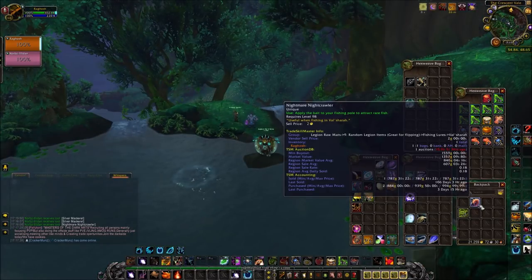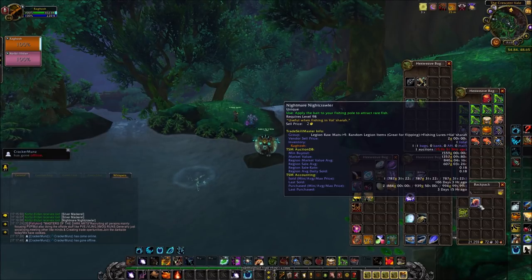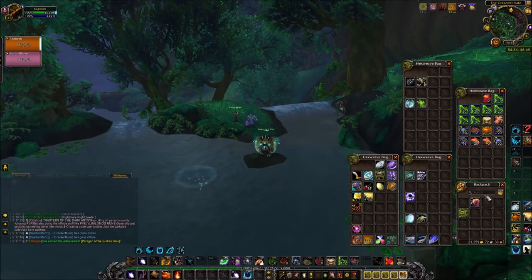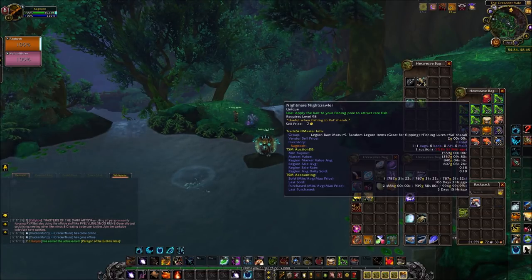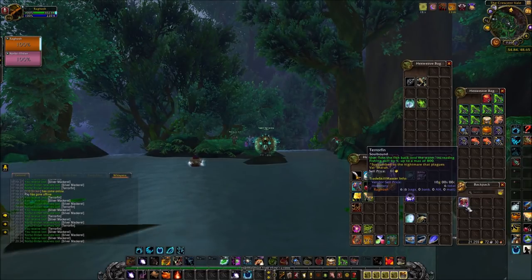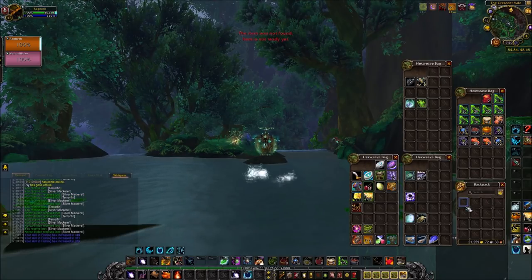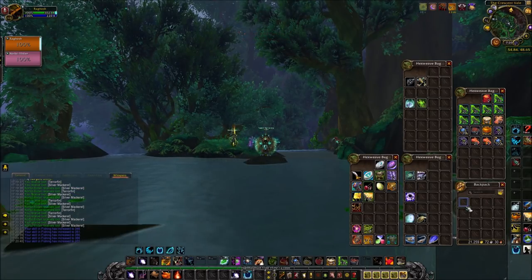For the last Val'sharah lure we need to use the Nightmare Nightcrawler. There are five bobbler toys to collect — you can buy them using Drowned Mana from the vendor on Margoss Island, the little fishing island. I've been lucky enough to get four while leveling, but Norbs has gotten none — it seems very RNG. The last one is a Rubber Ducky. I was able to fish up six Terrorfins and we're now up to 371 fishing. Next we're heading to Highmountain.